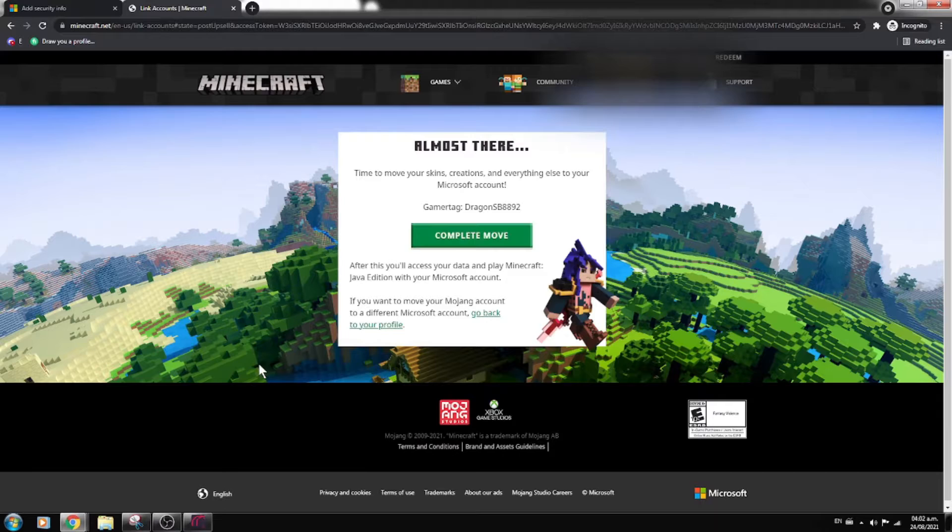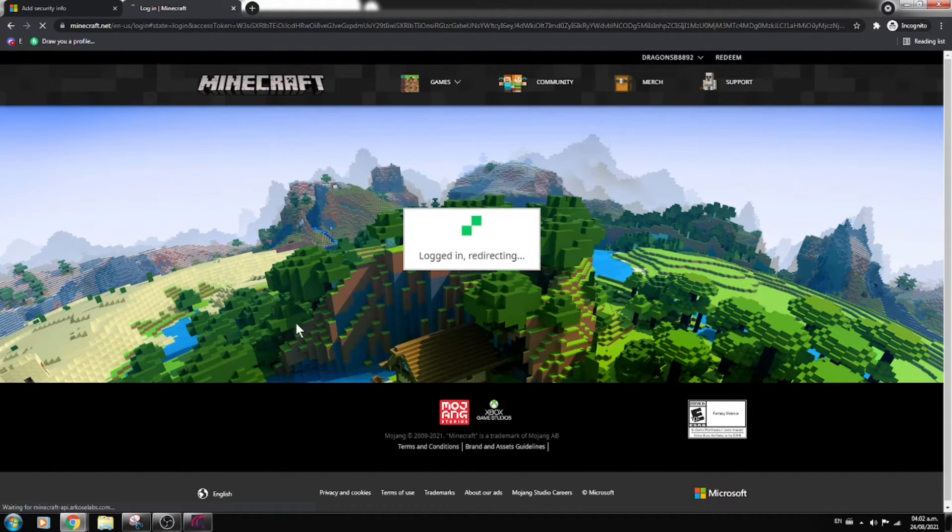I'll skip recording this part, but basically you create a Microsoft account and then an Xbox account. Then you get the 'Almost there' screen for skin creation and your Microsoft account gamertag. After that, you hit 'Complete Move.'